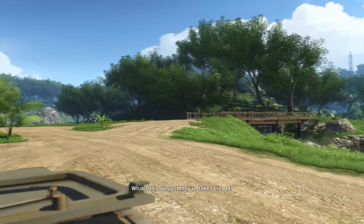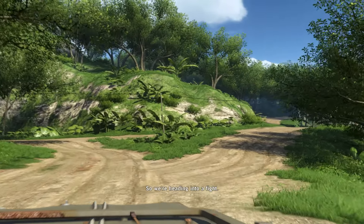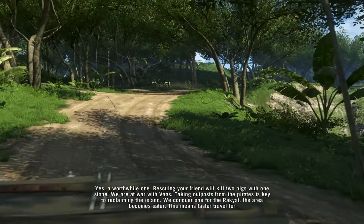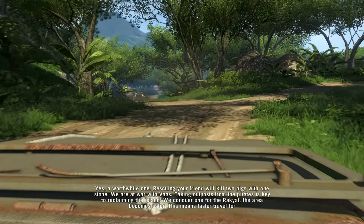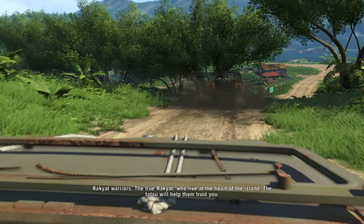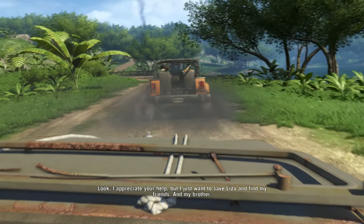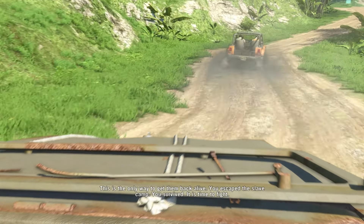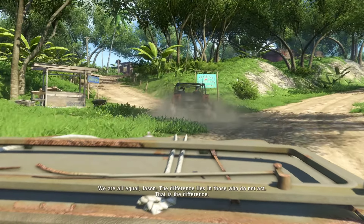What's this outpost they've taken Lisa to? The outposts are strongholds found throughout Rock Island. Hold them to control the surrounding area. So we're heading into a fight? Yes, a worthwhile one. Rescuing your friend - we are at war with Vaas. Taking outposts from the pirates is key to reclaiming the island. Conquer one for the Rakyat - the area becomes safer, faster travel for everyone, new opportunities to develop your skills as a warrior. Who's in the truck? Rakyat warriors, the true Rakyat, who live at the heart of the island. The tattoo will help them to trust you. I appreciate your help, but I just want to save Lisa and my friends and my brother. This is the only way to get them back alive. You escaped the slave camp, you survived. It is time to fight - we are all equal, Jason. The difference lies in those who do not act.